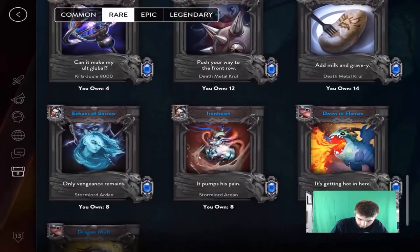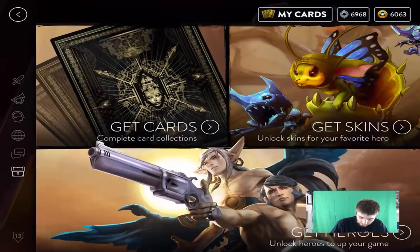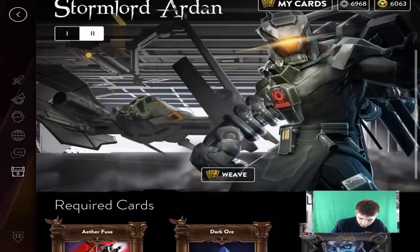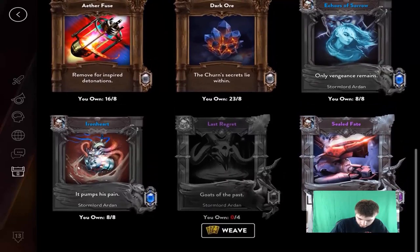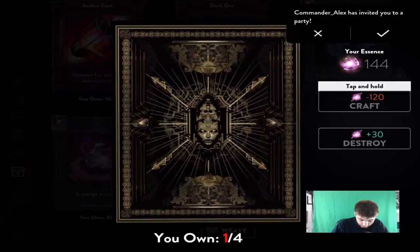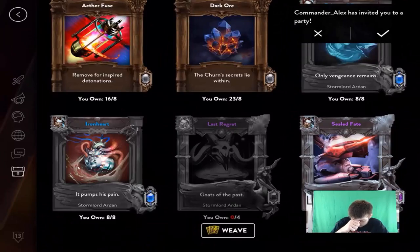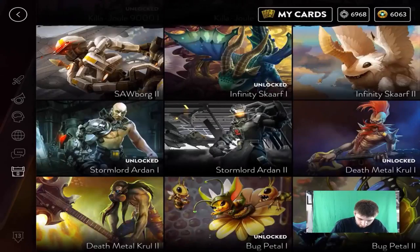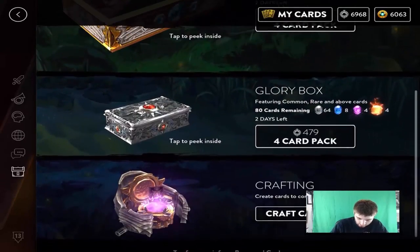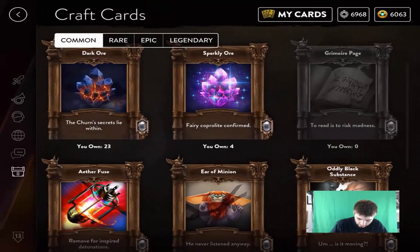Alright, so we got rid of those. Commons aren't worth anything, it's not even worth doing. We need six more cards for Arden. We're going to use our glory here. Crafting is right here — I didn't even know that!